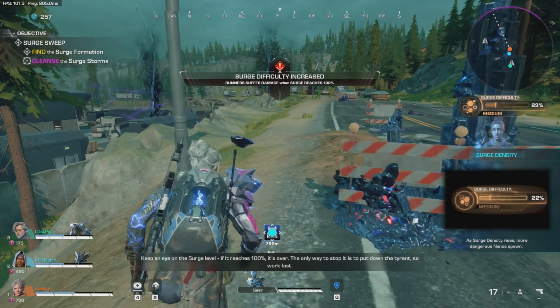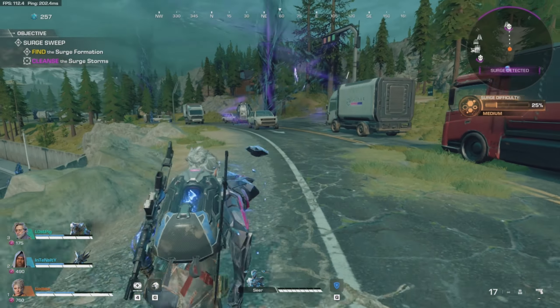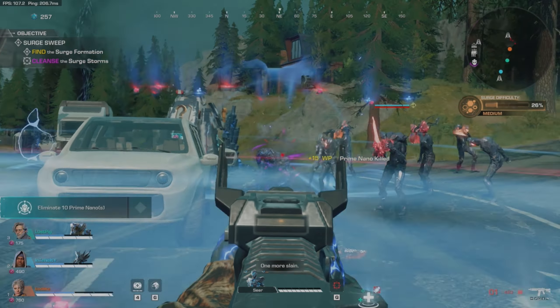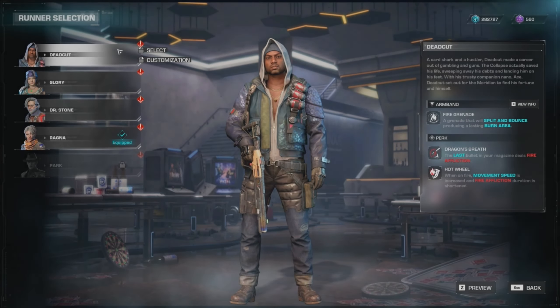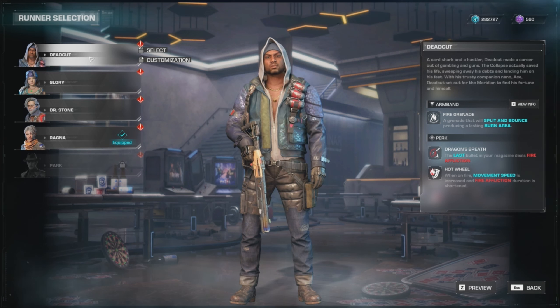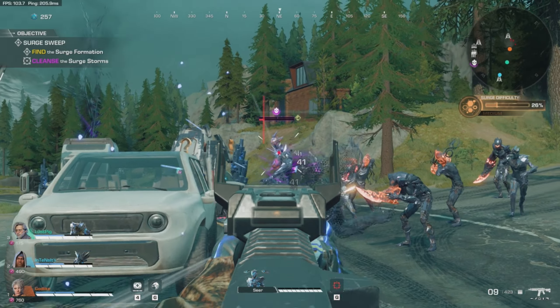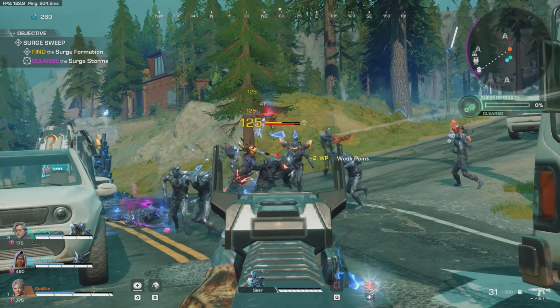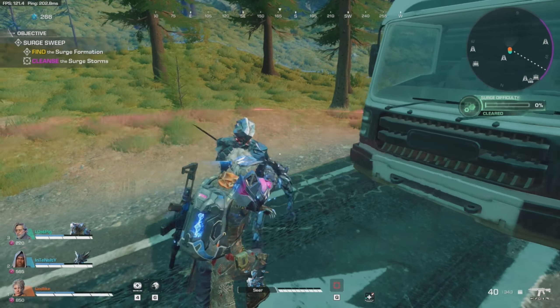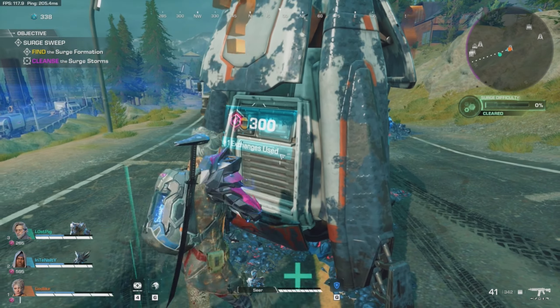Right now I want to get into each and every aspect of the game. You have a couple of runners to choose from, starting with Dead Cut — he is the one you begin the game with and your very first option. He specializes in fire grenades; the last bullet of his magazine deals fire damage, and when on fire your movement speed is increased. The fire affliction duration is also shortened, so he's the pyromaniac of the group.